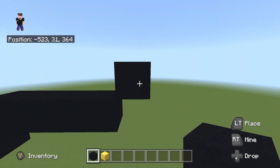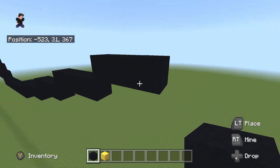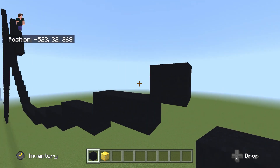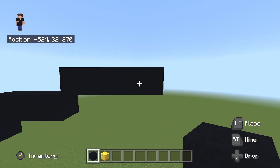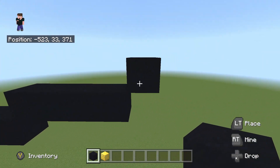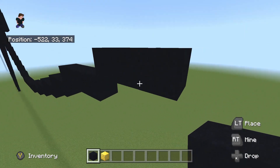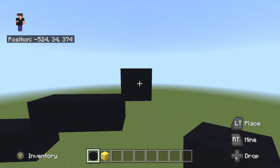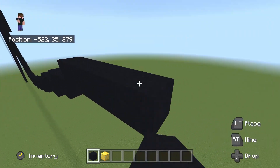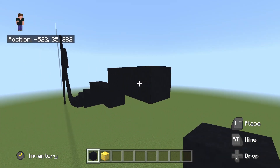Do another upright diagonal and this time place 2 to the right - so 1 and 2. Do another upright diagonal and place 3 to the right - so 1, 2 and 3. From this upright diagonal place 3 to the right - so 1 and 2. Do another upright diagonal and place 3 to the right - so 1 and 2. Then do another upright diagonal and place another 3 to the right - so 1, 2 and 3.